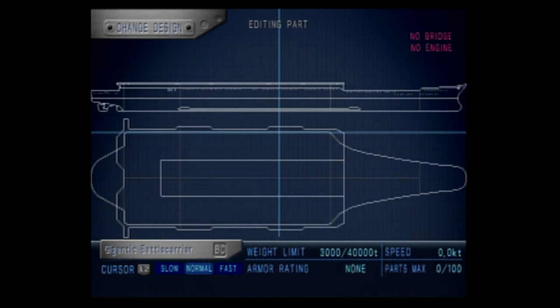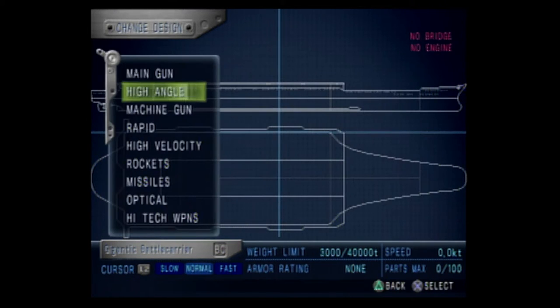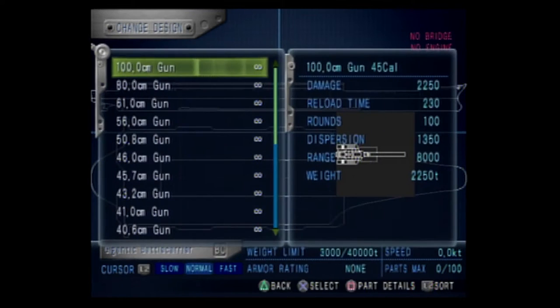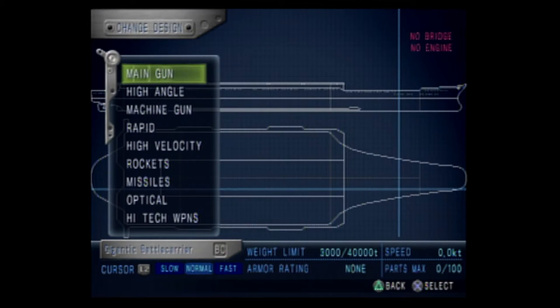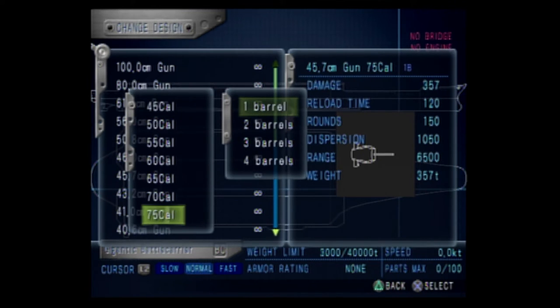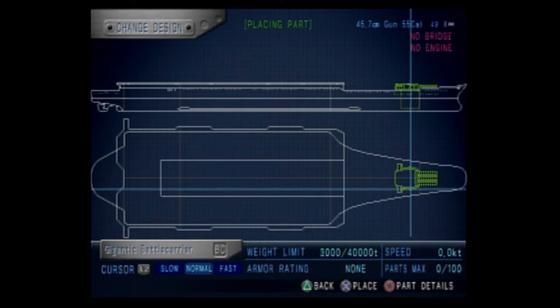The front half is going to look like what we want and the back half is going to look completely weird. Let's go ahead and design that. First of all the weapons — obviously we're going to try and put all the Yamato guns we can on this. The thing about carriers normally is they can't carry these large caliber weapons. This is a 100 centimeter gun, 75 calibers — this thing is huge. But we're not going to use that; we're going to go ahead and add the Yamato guns which are I think 45.6 or 45.7. We'll just do 55 caliber. Because we can't fit all the guns that were originally on it, we're just going to switch to four barrels. Can I even put it on the flight deck? I can put it on the flight deck — we might be able to do this.